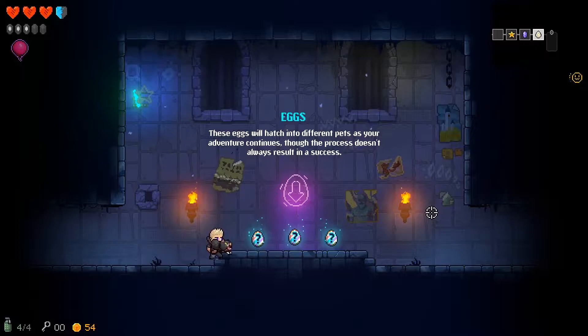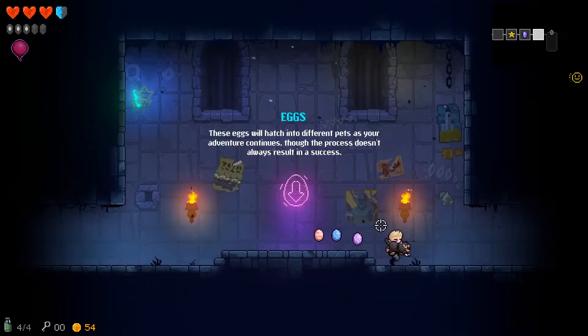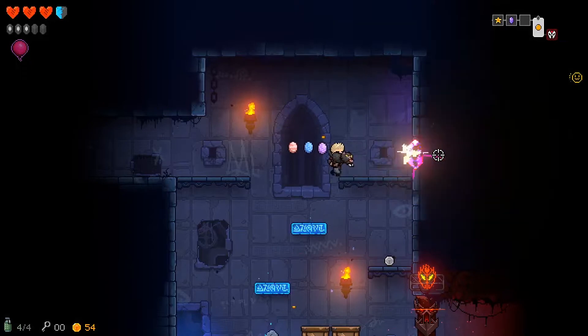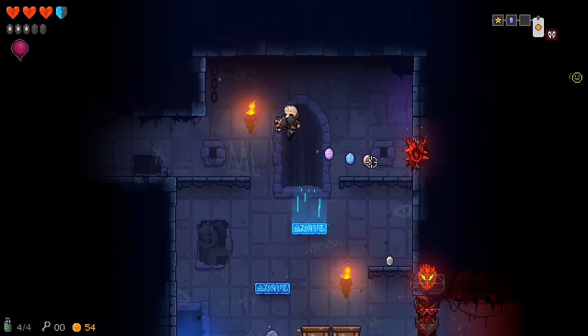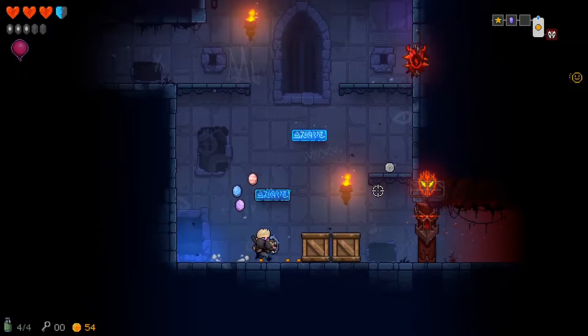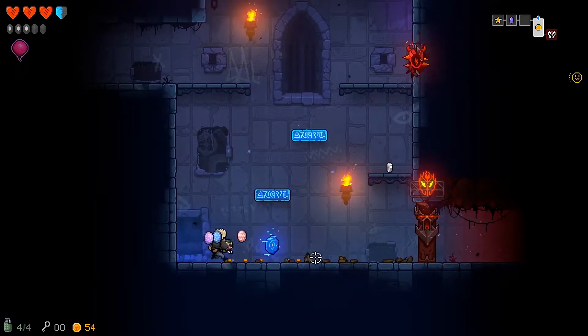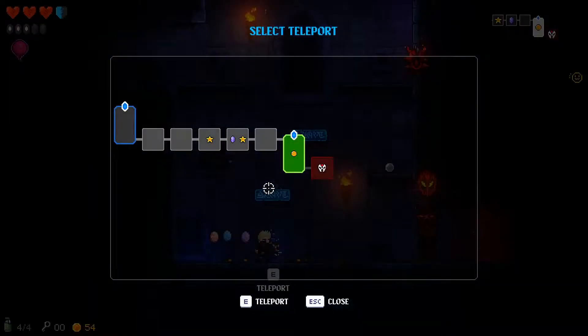And eggs — these eggs will hatch into different pets as your adventure continues. So eggs just pop around me and then they're going to pop into little familiars. Okay, that guy turned evil when I hit it. So I can tell we're back to that room now.